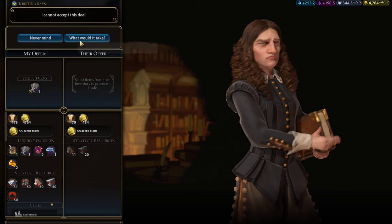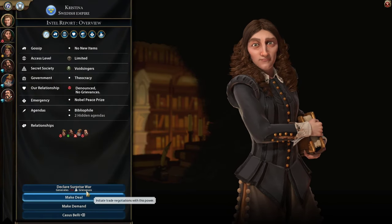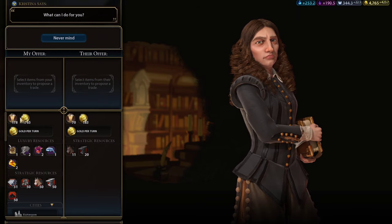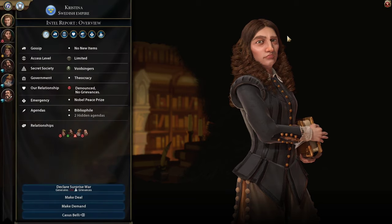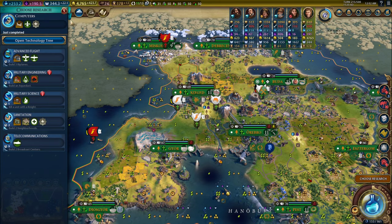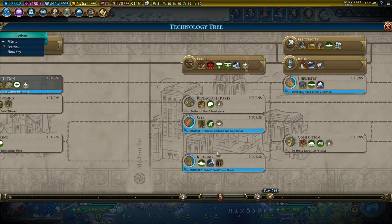Let's trade with Christina. Now she's happy. We'll give her 100 gold — I can't give her gold as a lump sum either. I'll give gold per turn. Maybe it's because I have 4,000 gold or something. Whatever — it's not that big a deal, it's like 300 gold.